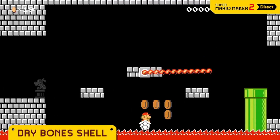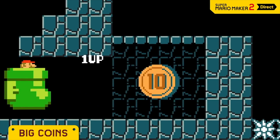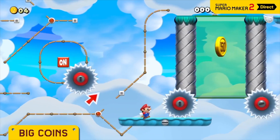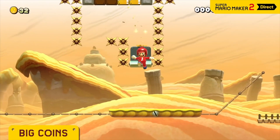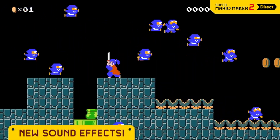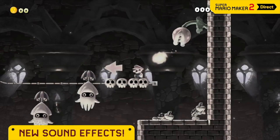Even lava doesn't faze the dry bone shell. Play dead for a sec and you'll be temporarily invincible. The 10 coin is worth — yep — 10 coins. Find hard-to-reach areas and tempt players. Feeling charitable? Use the 30 or 50 coin. Mario may just be strolling along when a sudden sound effect plays. There are a bunch in Super Mario Maker 2 — stick one on an enemy, or perhaps go with something more sinister.